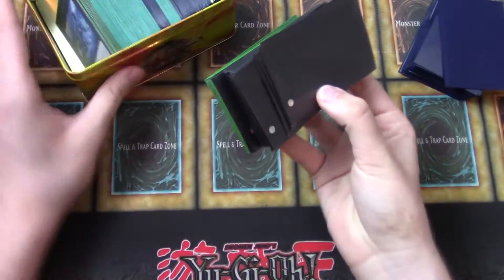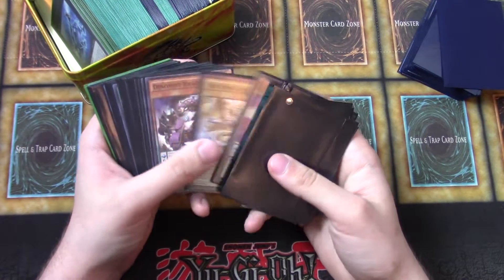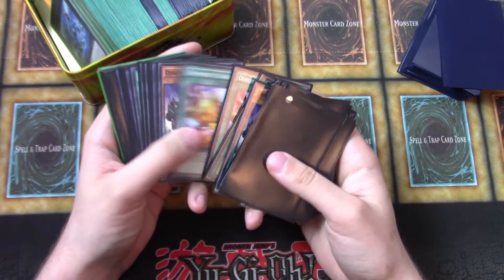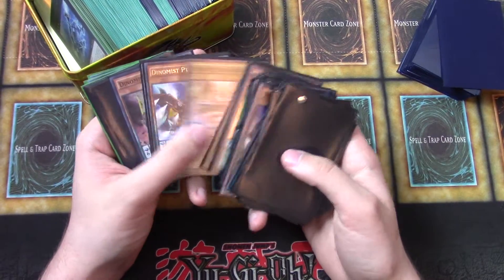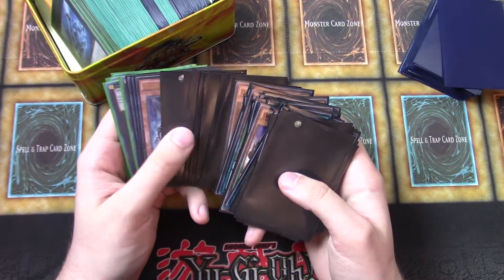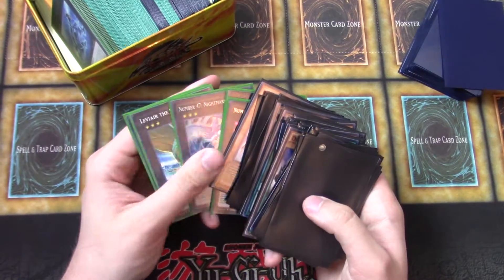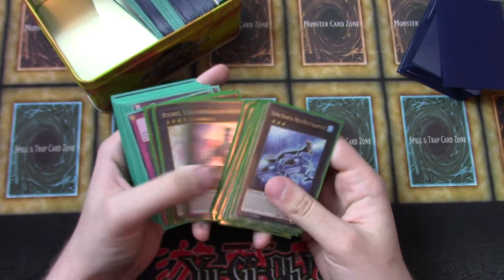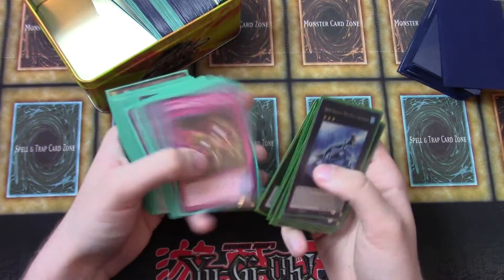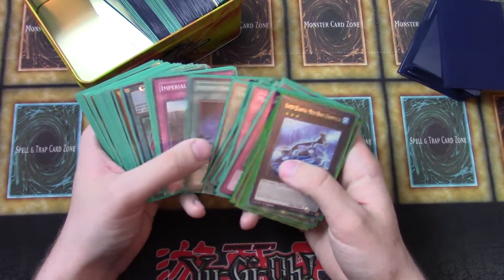These decks might not be completely together since they're in the tin, but going through them — it looks like part of a Pepe Pendulum deck. Dynamis cards, Secret Arch-Fiend Eccentric. Some Infernoid stuff in here too. Number Zero Utopic Future. Beatrice's in here. Mask of Restrict — pretty cool. System Downs.